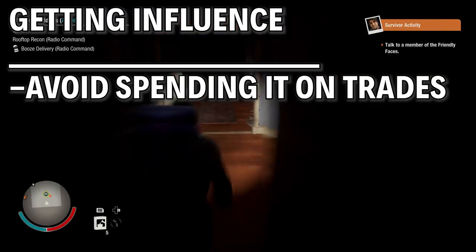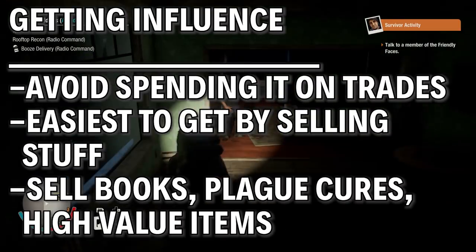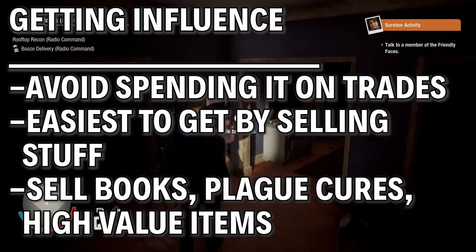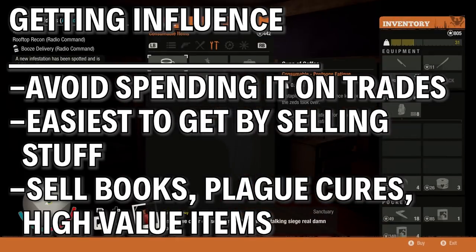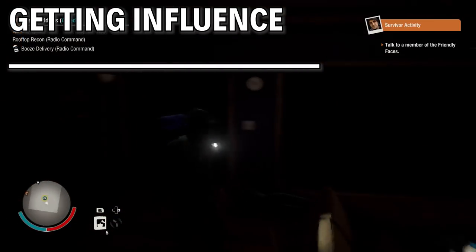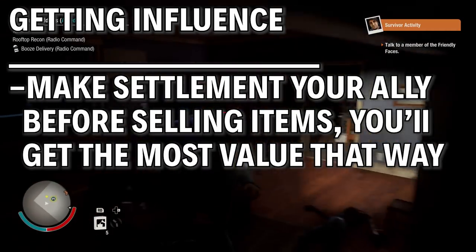Don't waste it on random stuff like trading with other groups or doing call-ins. If you need influence, trading with allies is the best fastest way to build it up. Get books, get high value items or plague cures and trade them with settlements you've made your ally — that'll net you the most influence gains. Do it before allying with them gets you less influence, so it's better to hoard your stuff until you've gotten enough missions and favors for them that you finally become allies.